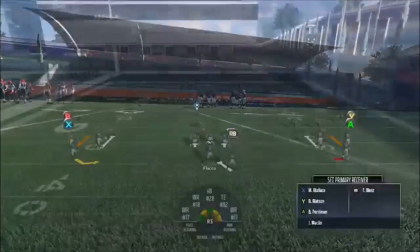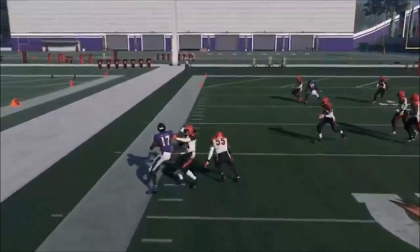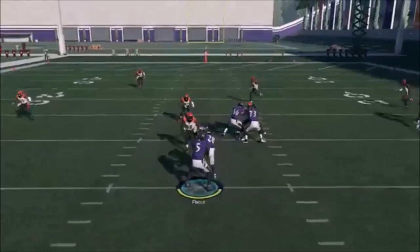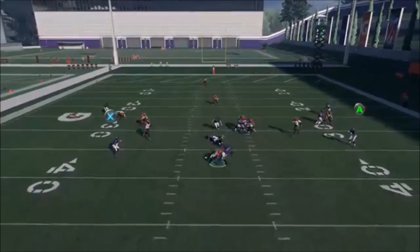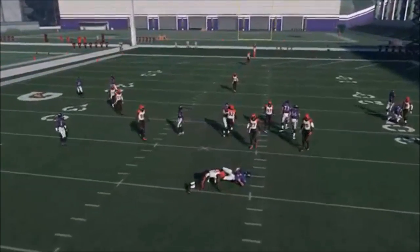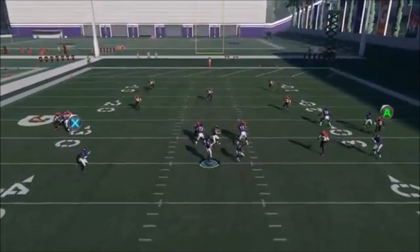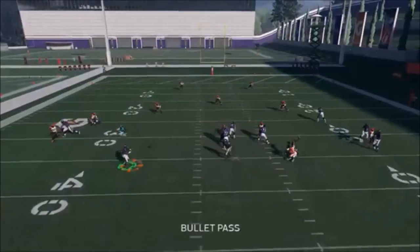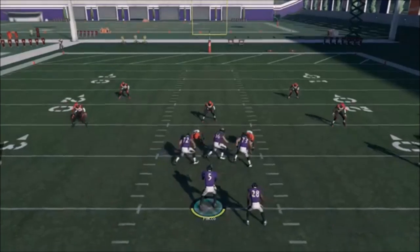The last play I'll show is the PA Screen, which I think is the worst of the three. I ran it a couple of times and it's really hard to get anything out of it. The first time I ran it I basically just ran aside one guy for a couple yards. Then this defensive lineman just jumps over my offensive lineman, we get a delayed blitz, and both the A route and X route are covered with defenders just waiting there to make a play.